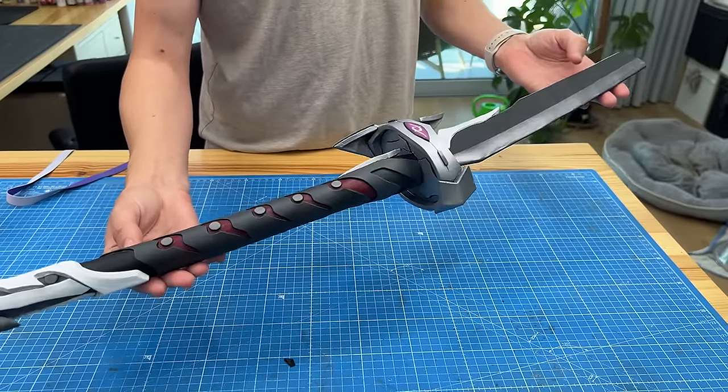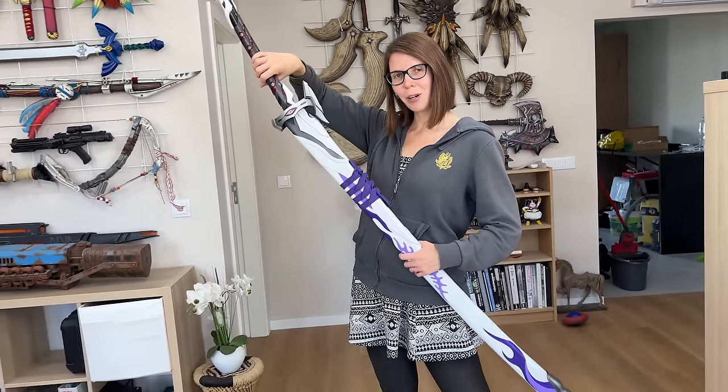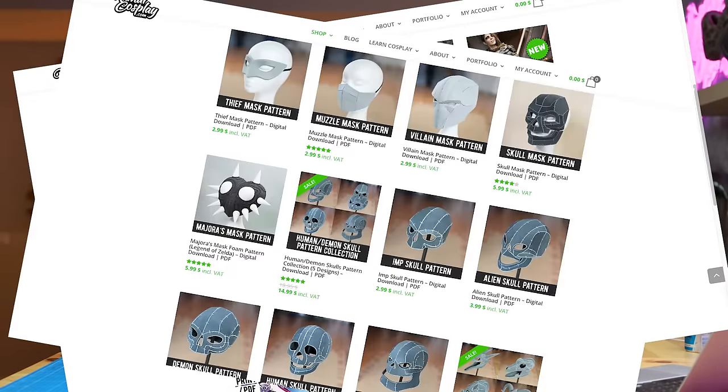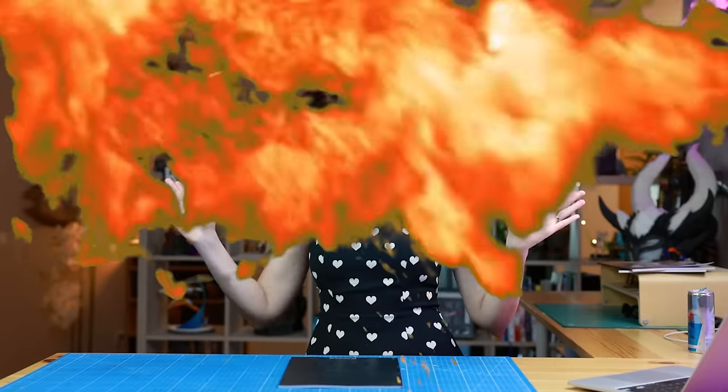Here is the finished katana and sheath of Akeron — Benny did a very stellar job on the painting and I'm incredibly happy with how it turned out. If you found this interesting and want to get started with crafting yourself, I also have books on comiccosplay.com. The Book of Foam Props is full of helpful tips, tricks, and tutorials showing you exactly how to get started. We also have 15 more books, tons of patterns and crafting guides — basically everything you need to create something awesome yourself.